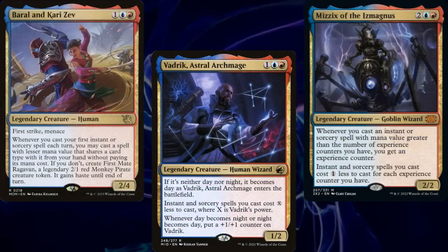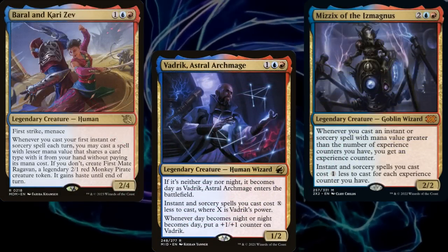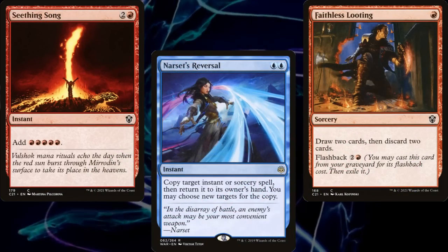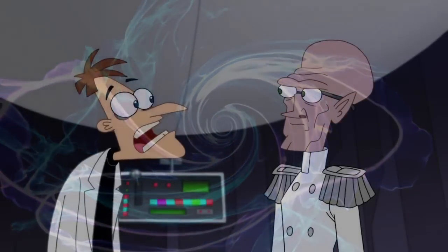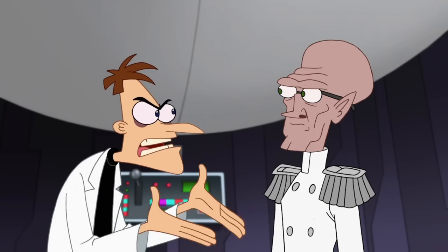Spellslinger is one of my favorite ways to play Commander. Izzet is my favorite guild and the idea of winning the game using nothing but instants and sorceries fills me with mad scientist joy. I'm an evil scientist, not a mad scientist — there's a difference. Subtle, I grant you.